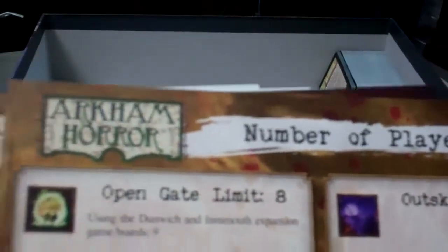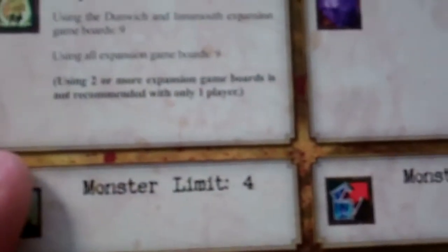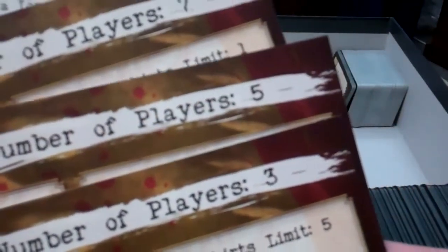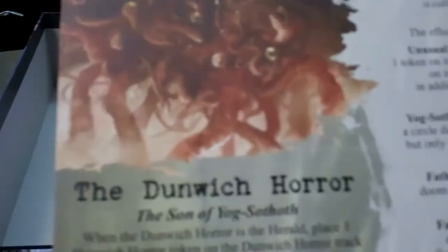You also get some game aids — some quick reference sheets to help you out with the limits set on the board depending on how many players are playing. They let you know how many open gates and how many monsters can be present on the board. They're all double-sided, so you get four of those cards, covering stat numbers from 1 to 8 without having to look back at your rulebook all the time. You also get a Dunwich Horror reference card — I believe that's an Ancient One card, and that's the only Ancient One card you get.